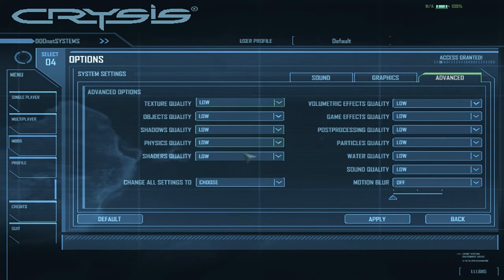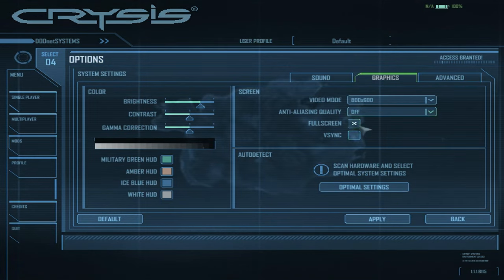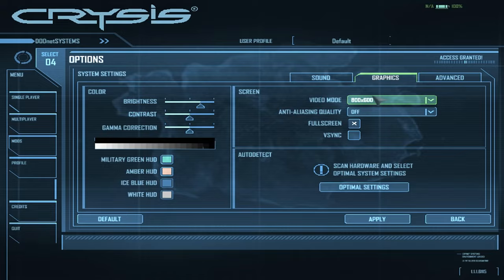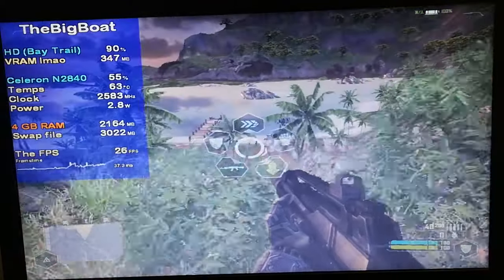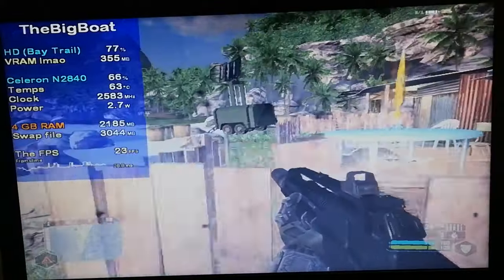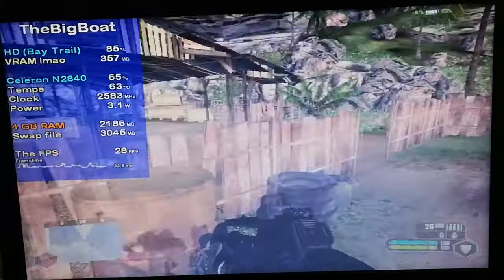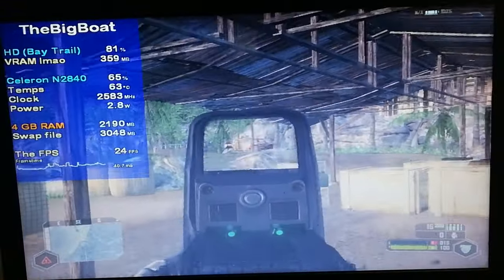I decided to use low settings to minimize the chance of an explosion — I even went as far as disabling blood effects — and went for the very crispy resolution of 800x600. And well, it wasn't too bad actually. Considering that the average person back in 2007 played this at 10 FPS on these settings, seeing 25–30 FPS and even more sometimes is really nice.